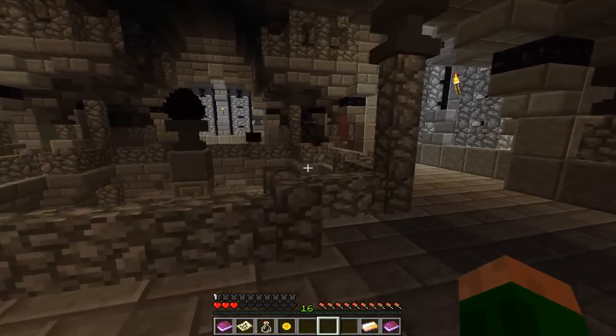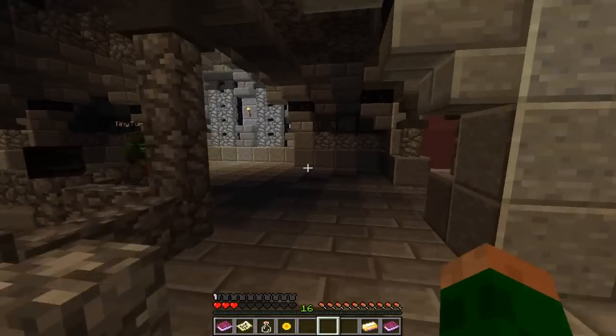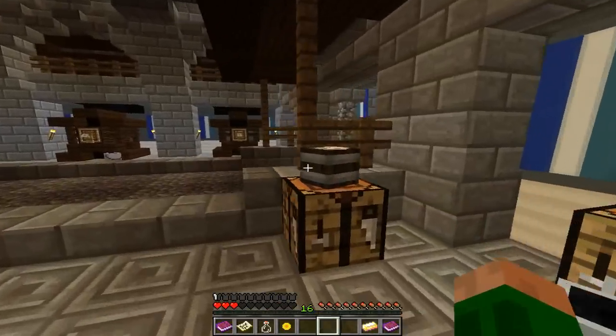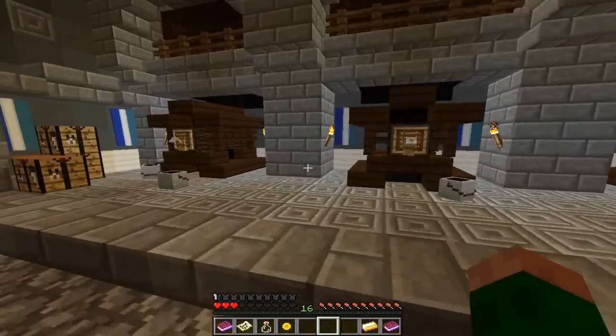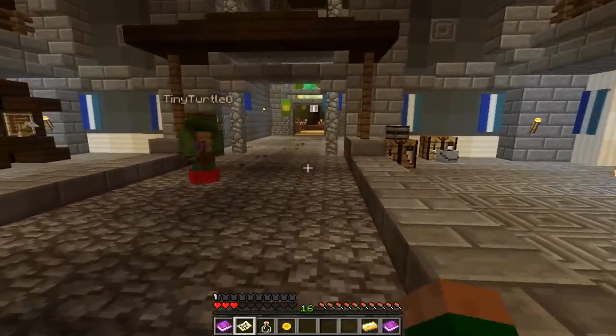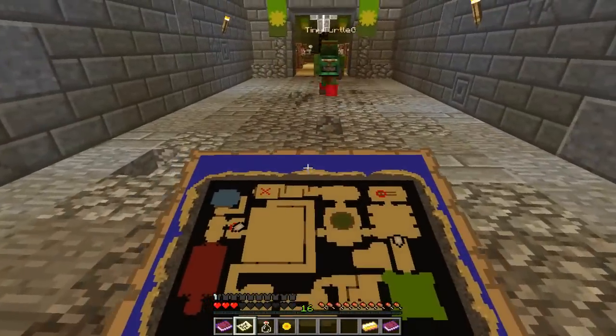There's the spikes — so that's the way back down. Now we obviously have to find a key somewhere else. Let me just check that there's no more TNT on any of these. Maybe in the green room?